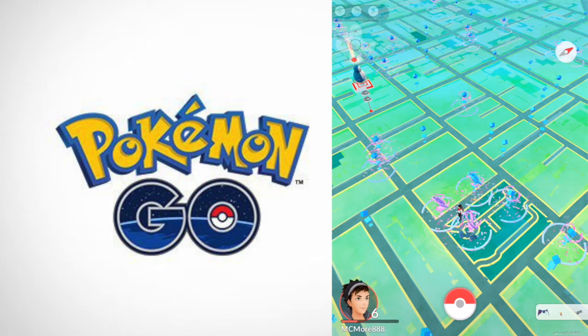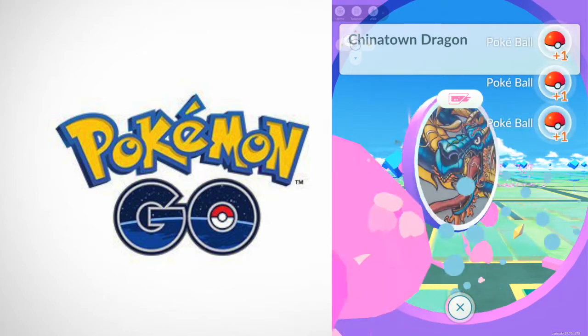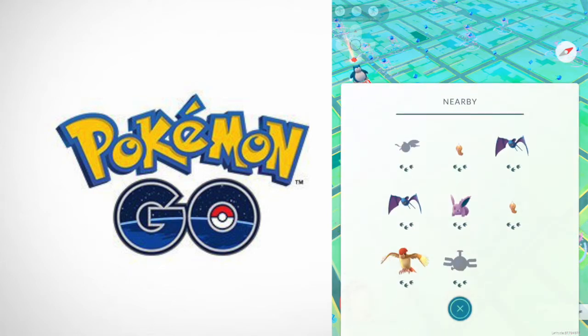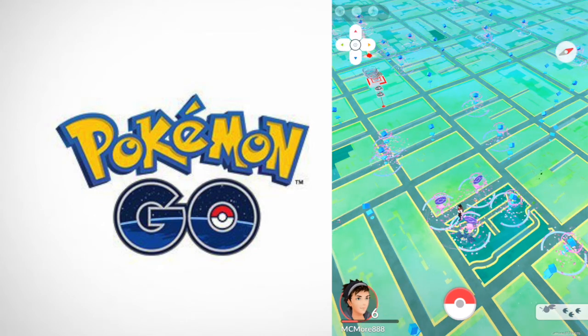There's like a million Pokémon around me — this is freaking crazy. Let me just get this Pokéstop really quickly. Chinatown Dragon — I'm in like Chinatown of San Francisco. There's like a park. I don't even know where this is in real life, but I'll take it.